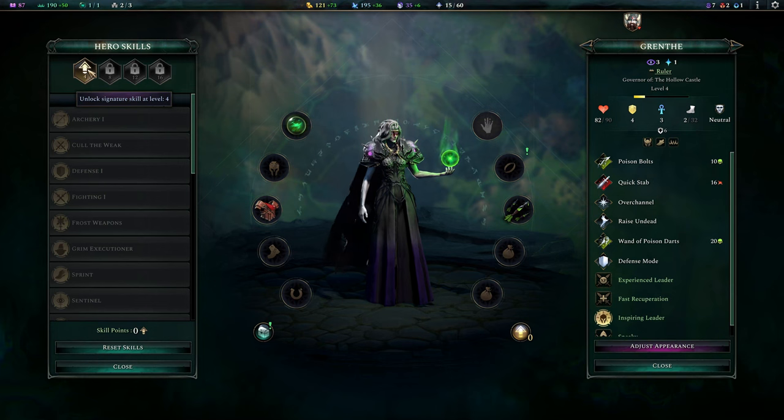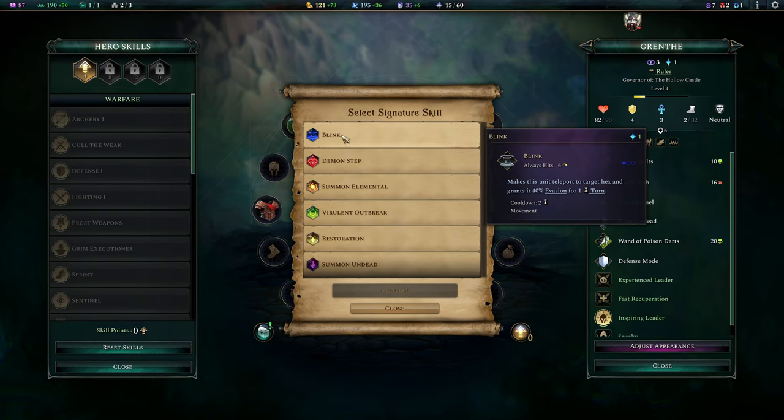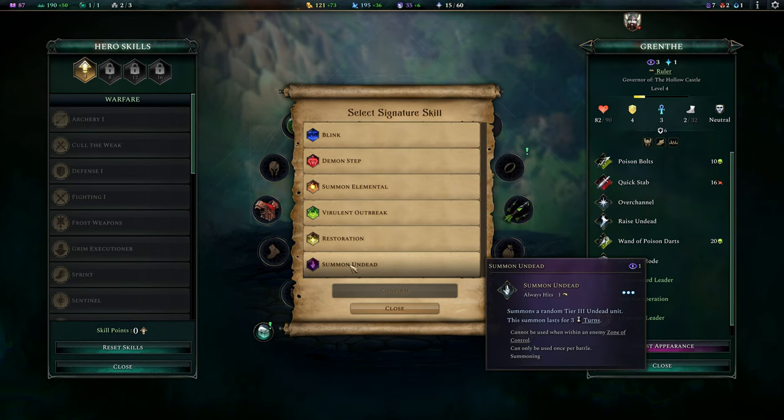Rainbow Clover is in. If I can get all the material bonuses — Imperial Essence is amazing! Imperial Essence gives me some — can I find it? Maybe we'll find them, maybe we won't. Oh — Signature Skill! Thank you game, I always forget this exists. It's got to be Summon Undead — I was thinking of getting Astral from here but I don't really want her teleporting around that much. Summon Undead — a random tier 3. Excellent.